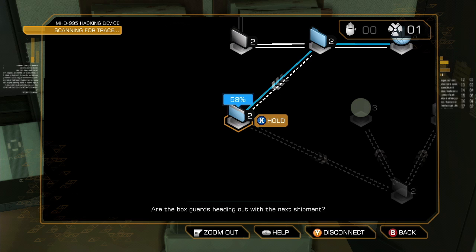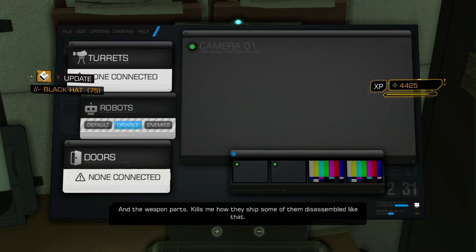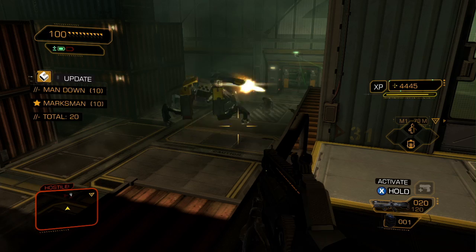Hacking the security hub allows us to use the robot domination augmentation, which will turn this box guard against our enemies, saving us the trouble of dealing with them ourselves. This should be fun. Access granted.